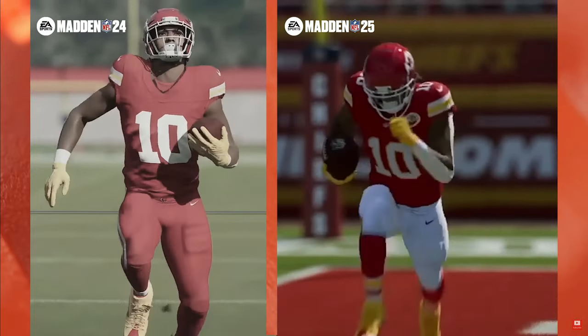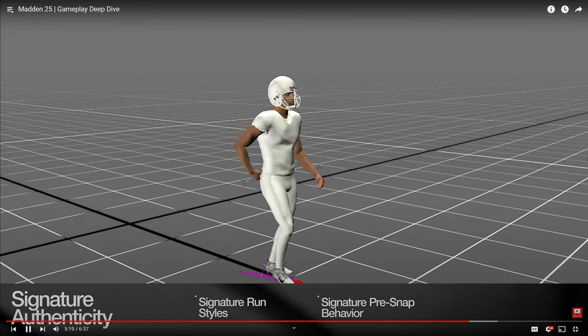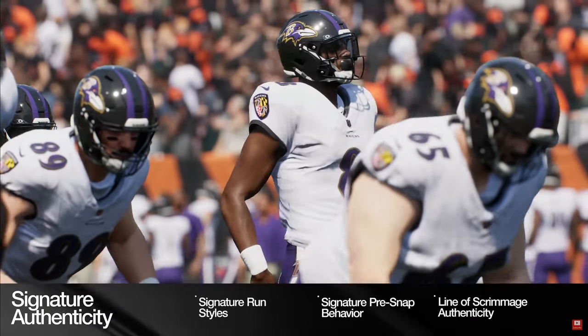For added realism both during gameplay and between snaps, they've introduced a variety of signature animations — unique run styles for superstar players along with signature pre-snap behaviors. Isaiah Pacheco changed this completely; because of how he runs with aggression on the Chiefs, EA decided to implement signature run styles in the game and added other signature runs and types for other players as well.